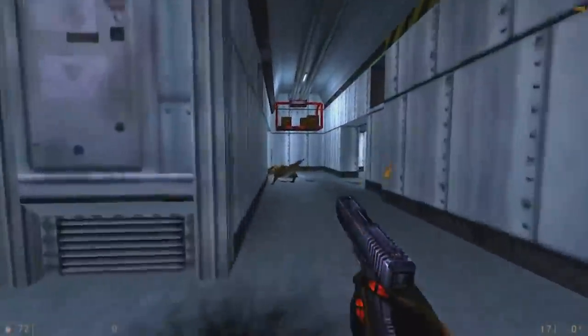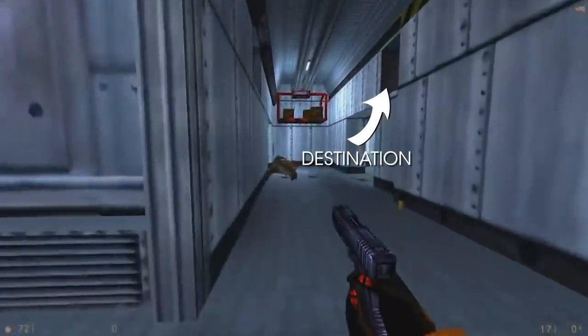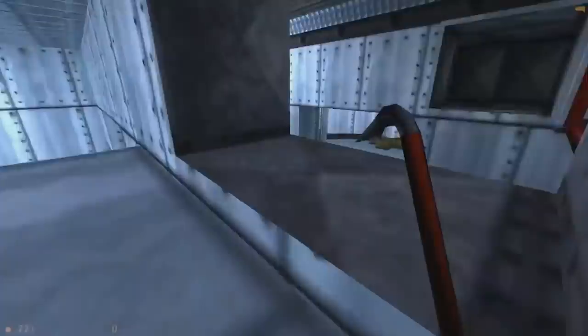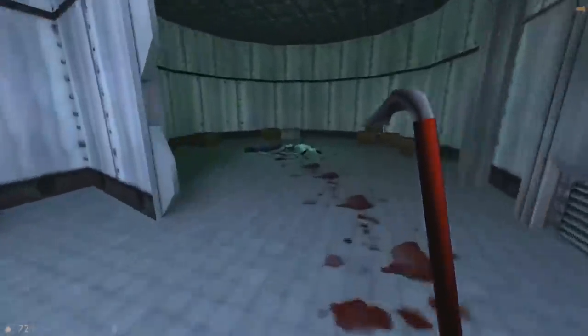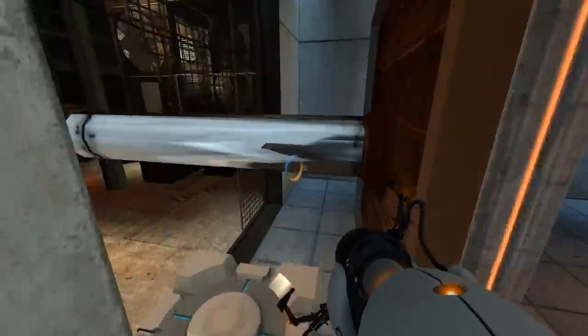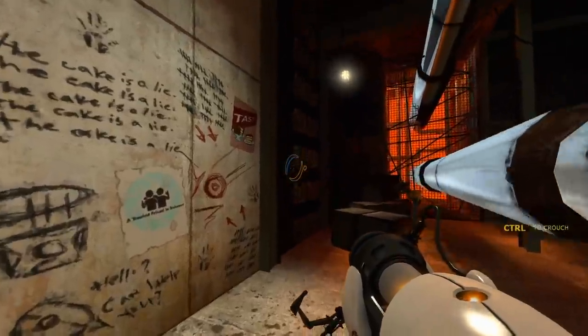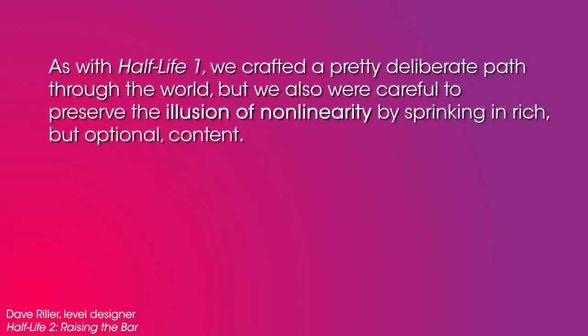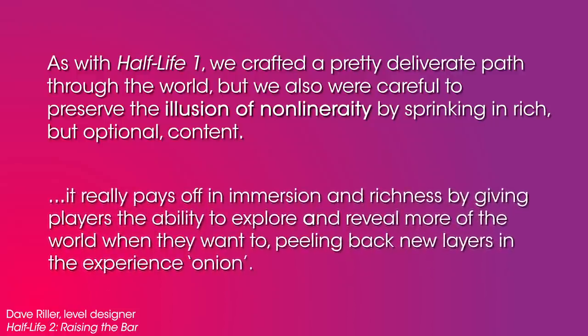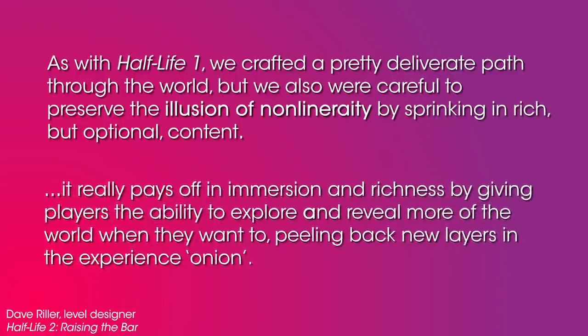Valve levels are mostly very linear, meaning there's only one way forward. In play, the path you take looks more like a Family Circus comic. That's because the designers always include side corridors and hidden rooms branching off that you can duck into for some loot or just alone time. This gives the illusion of non-linearity, and between that and all the layer looping, it makes even relatively small areas like Ravenholm seem giant and endlessly explorable. But if you're making a level this intricate that only has one way forward, you need to make darn sure that your players are not getting lost.